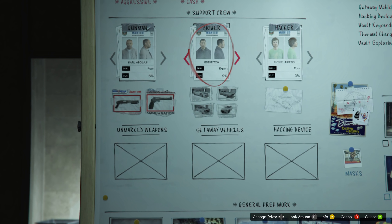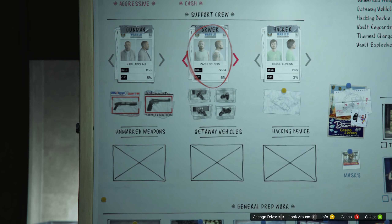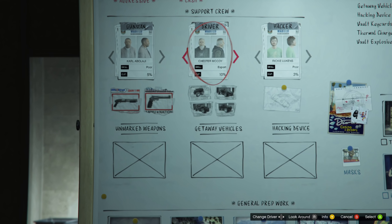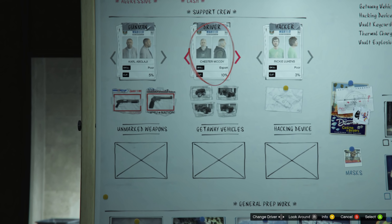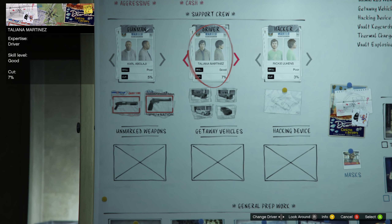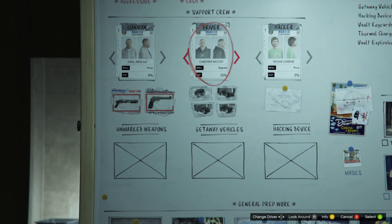Once you select the driver, you'll be able to choose which vehicle you want. Each one of those drivers has at least one unreleased vehicle to choose from. For example, Kareem Dens has the Dinka Ballista Kanjo, Taliana Martinez has the Drift Yosemite, Eddie Toe has the Karen Sultan Classic, and Zach Nelson has the Nagasaki Strider — all unreleased vehicles.